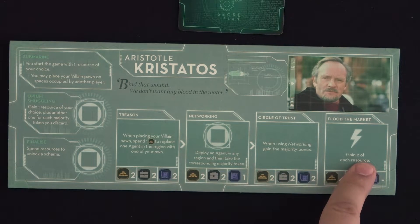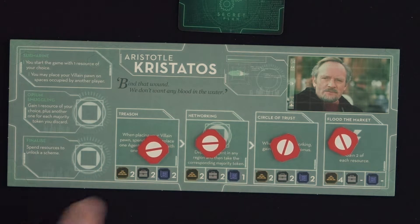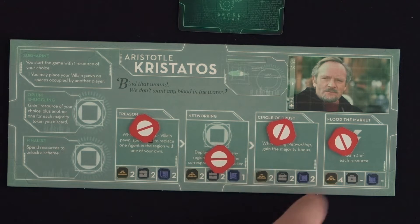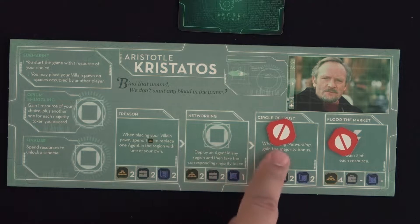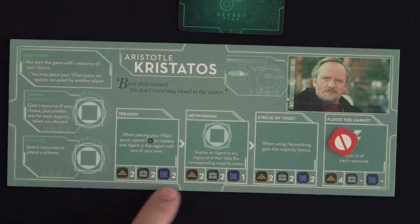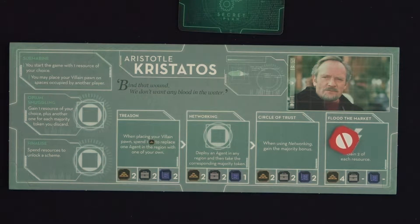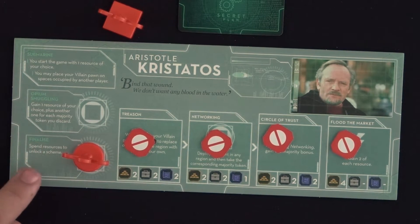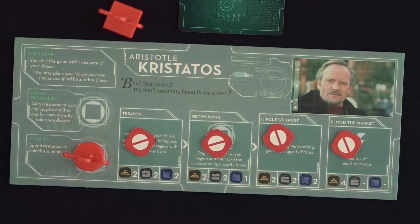Across the bottom are the various schemes available to them, once paid for and unlocked. Some villain boards have a carrot arrow pointing to the right between schemes — this means the previous scheme to the left must be unlocked first. The costs to unlock any scheme is given below it, with a number of resources from the three in the game. To unlock one, they must place one of their pawns on the finalized scheme action during the round to pay the required resources and remove the blocking token.